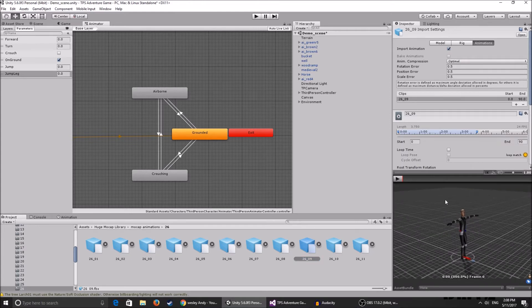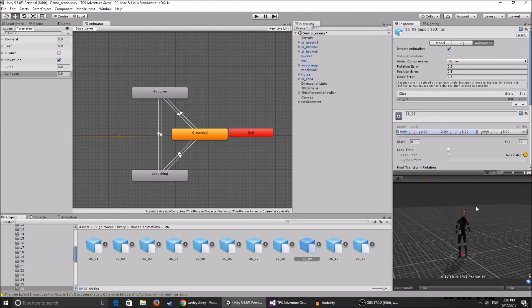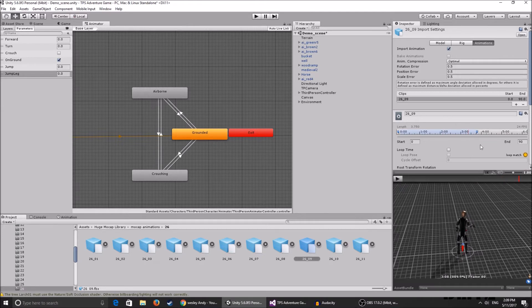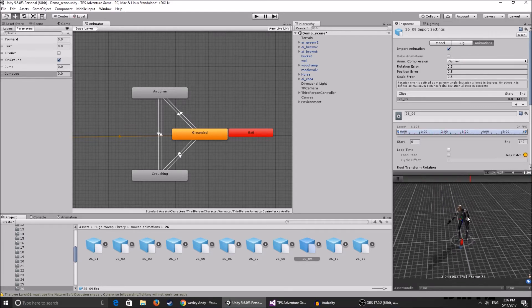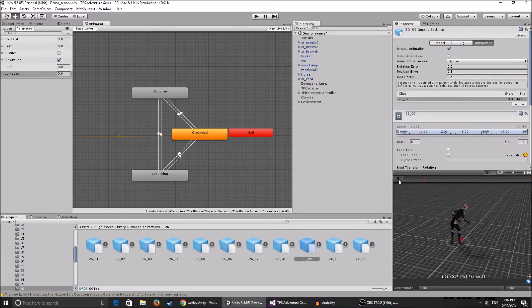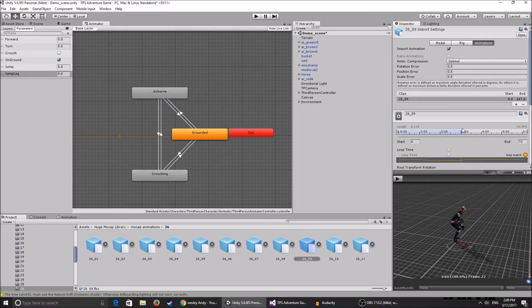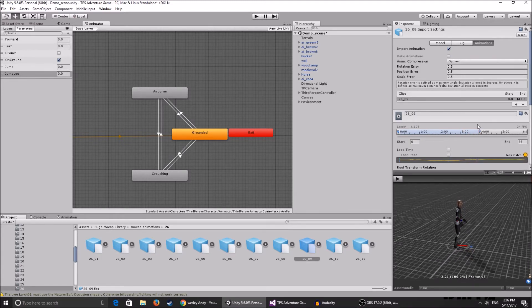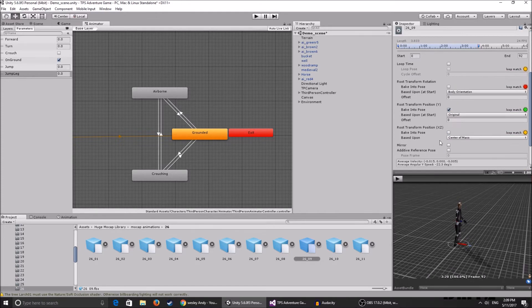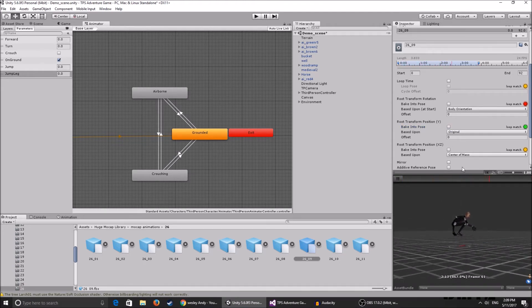Here's the animation — the character bends down, picks it up, and goes back up. The full animation has a lot of unnecessary standing-around footage at the end that we don't need. You can trim the animation by dragging the timeline handles. Cut it so it ends when the character is going back up. Make sure it doesn't loop, and set 'Root Transform Position Y' so it doesn't look janky.